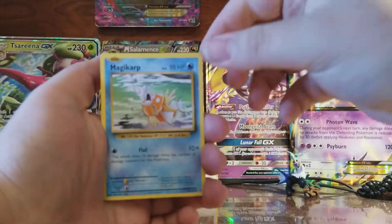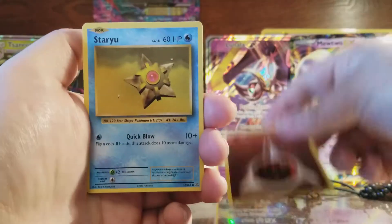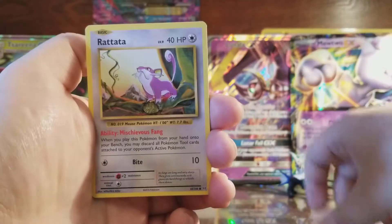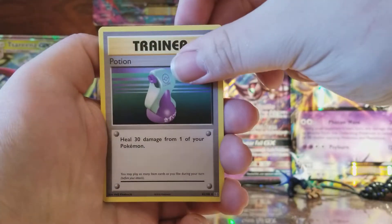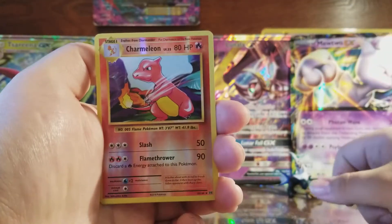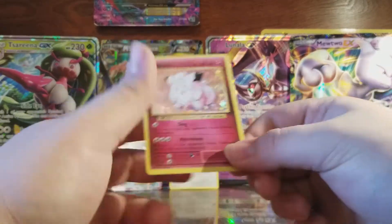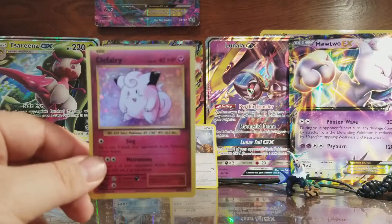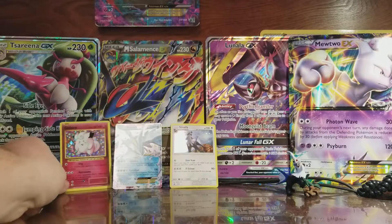So we start this with Magikarp, Fighting Energy, Staryu, Tangela, Rattata, Kakuna, Potion, Venusaur Spirit Link, Reverse Holo of a Charmeleon which is an uncommon, and the rare is a Clefairy Holo. Very nice holo to get right there. I do like the holographic pattern on Evolutions — probably my favorite pattern of all the sets.